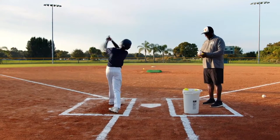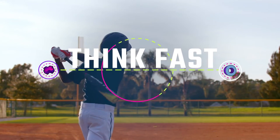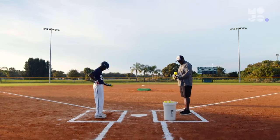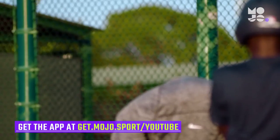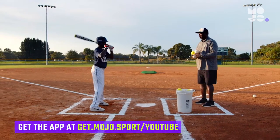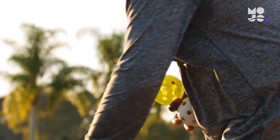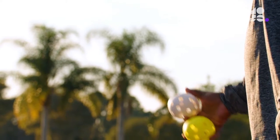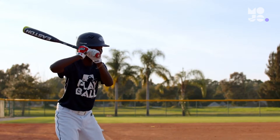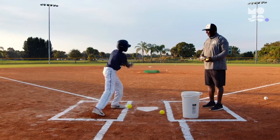Batting practice reaches a fever pitch in this game we call Think Fast. Line up your team in foul territory. The first player steps up to the plate with a bat. You set up four feet to the side of home plate with a bucket of two different colored plastic balls. Whether you're playing softball or baseball, the game is the same. Soft toss two different colored balls at the same time towards the player, and while they're in the air, call out one of the colors. The batter will already be in motion and must adjust to hit the correct one.